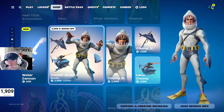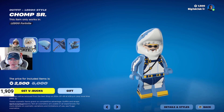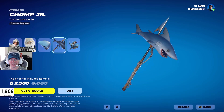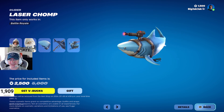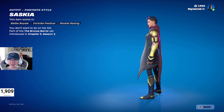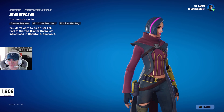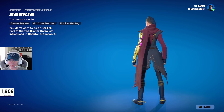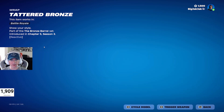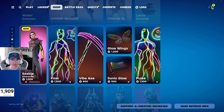We've got the Chomp Bundle, and Chomp Senior hasn't been in the shop for almost a year — like 330-ish days. In the bundle you get Chomp Senior, his Lego minifigure, the Shark Fin Back Bling, the Chomp Junior Pickaxe, and the Laser Chomp Glider. It's like half off, essentially. And here's the new skin — Saskia. She's just got the one style at the moment, kind of a Winter Soldier arm going on. Pretty cool outfit with a nice buckle that looks almost like Punisher's skull. She comes with a Lego minifigure and a wrap as well, and it looks pretty clean.